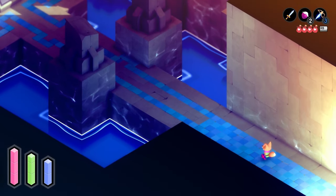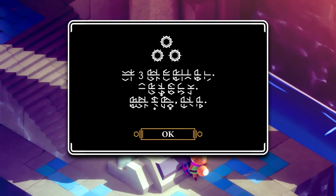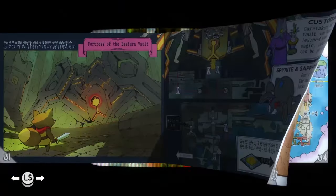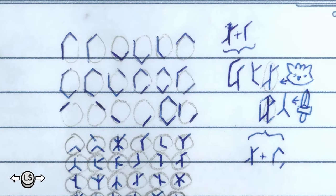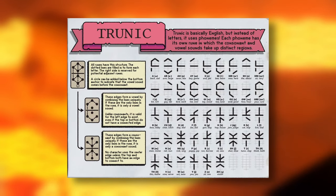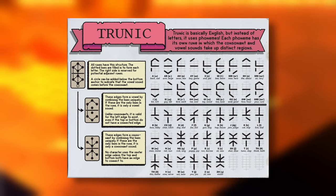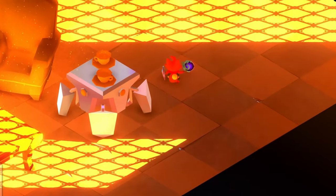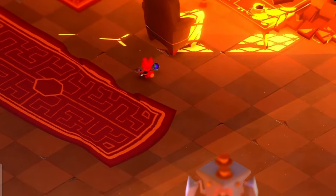Trunic is the language found throughout the game that can be translated and allows players to read most of the text found in the game. Despite the amazing feat of creating a completely new written language for a game, it cannot be considered a secret, since it's part of the main game. I will be going into how to translate Trunic in a future video, so make sure you're subscribed. However, Trunic is not the only secret language in the game, but we will talk about that later.